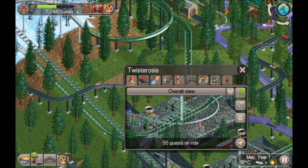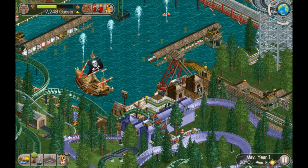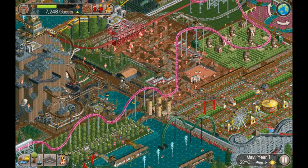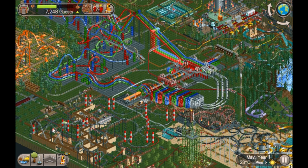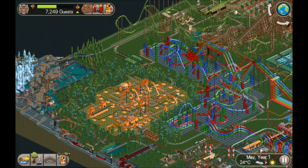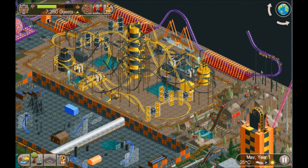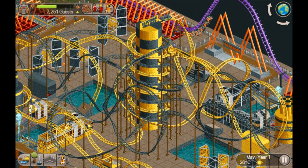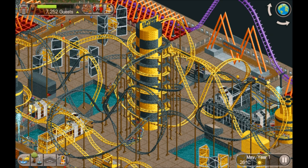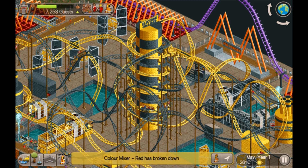Car ride - good excitement on that. Pirate ships. Have we seen everything? What's this over here - I remember that from the title screen! It's obviously a spiral coaster - the spiral gives it away. You've got two spiral lift hills interlocking with each other - that is cool!